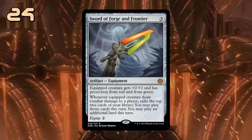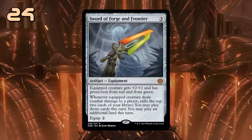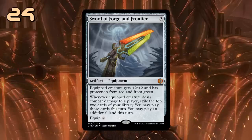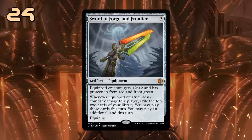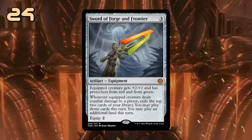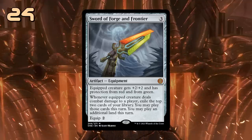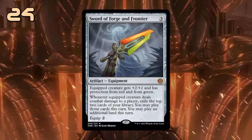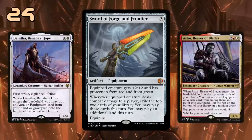Next up is Sword of Forge and Frontier, to help complete the cycle of swords. 3 mana to play and 2 to equip, giving plus 2/plus 2 and protection from red and from green. Whenever the equipped creature deals combat damage to a player, we get to exile the top 2 cards of our library and may play those cards this turn, in addition to playing an extra land, so it can be a great source of card advantage. While protection from black and white probably would have been more useful in the current standard, this sword still packs a punch. While it's an investment to get it online, there are a few tools to help equip it, such as Danitha and Astor, so those are cards I would be looking to build around.